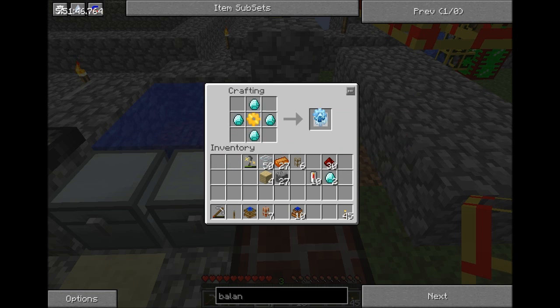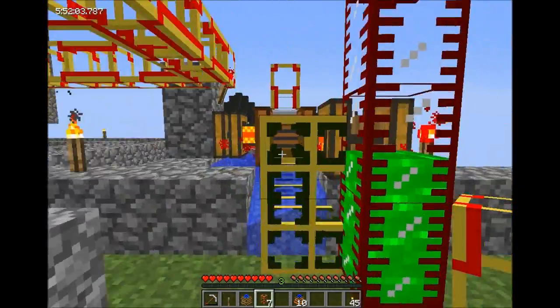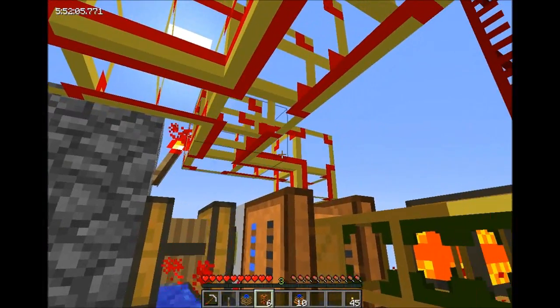Golden gears, diamond gears — but teleport pipes are disabled. Teleport pipes are disabled. Okay, so I've got two golden gears I don't have use for now, but that's fine.